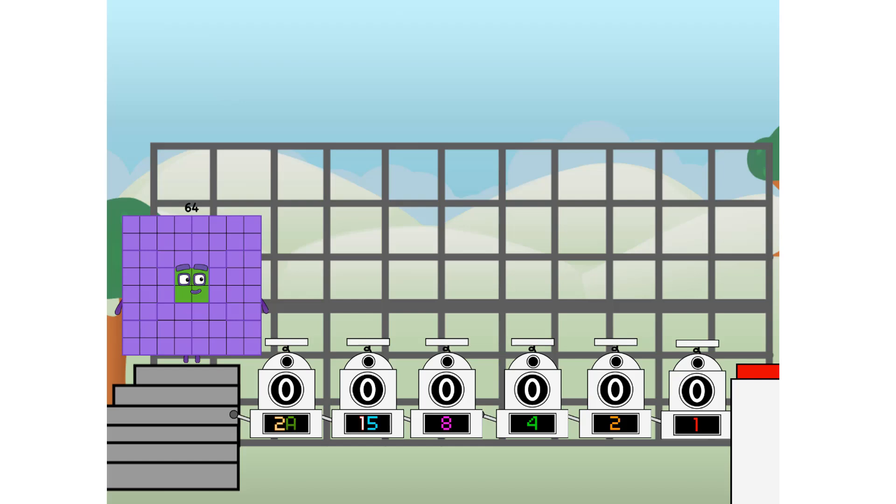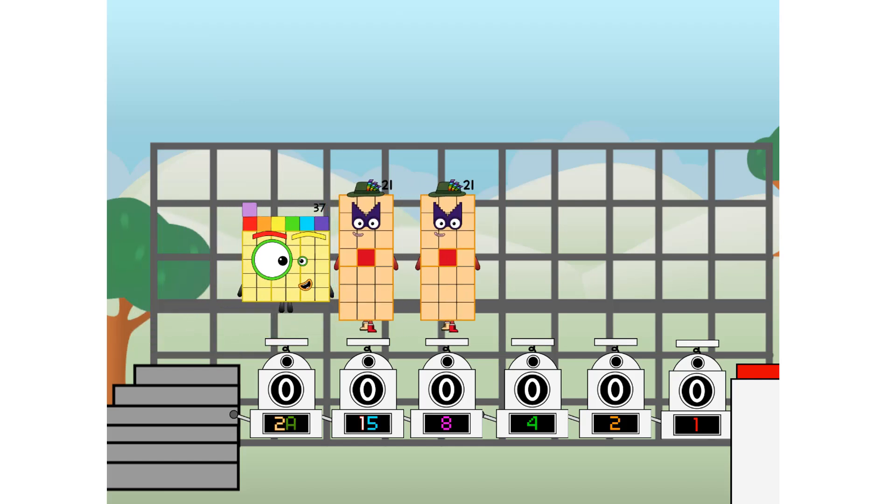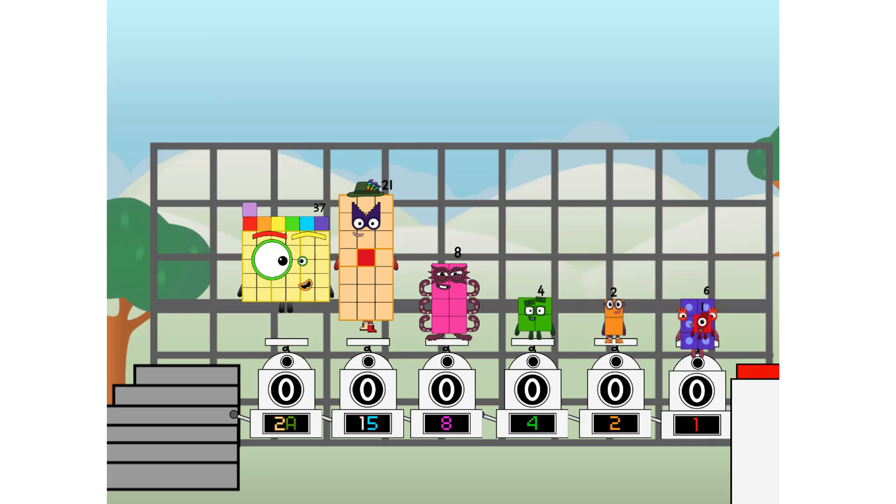First, I split in two: 37, and 21, and 8, and 4, and 2, and 6, and one more to press the big red button. Then you choose who's going up. One of me, and none of me, and one of me, and one of me, and none of me, and one of me.